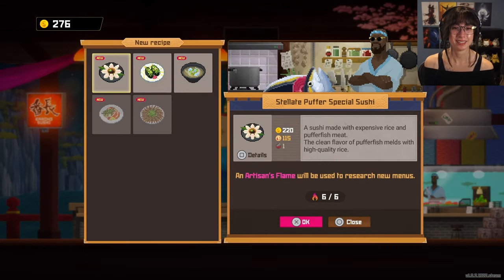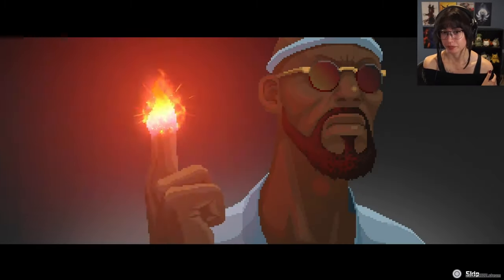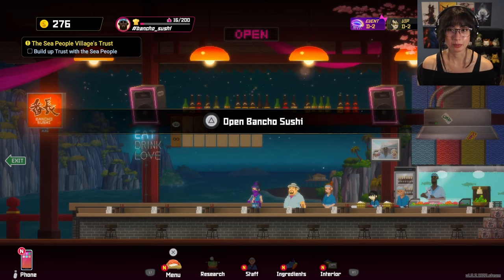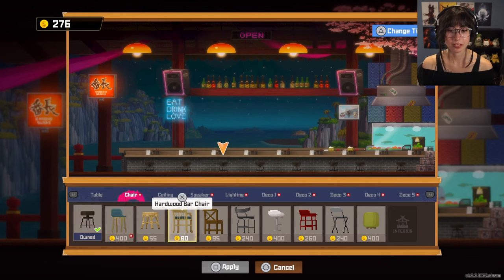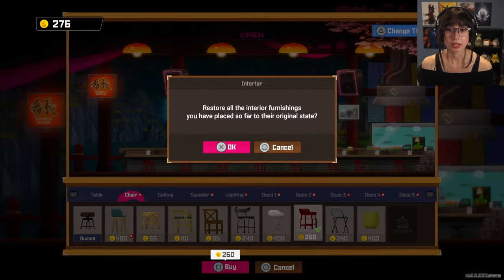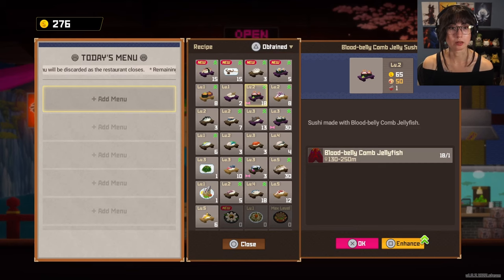A sushi made with expensive rice and puffer fish meat — the clean flavor of puffer fish melds with high quality rice. Let's do it! I forgot to change the chairs actually. I kind of like the green one — that's kind of adorable. I'm actually going to start really paying attention to the cost of things and the satisfaction rating. This one's a lot — it's a shark. Enhance! Only got one of these bad boys.